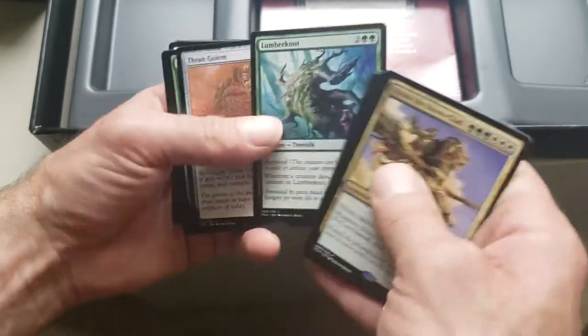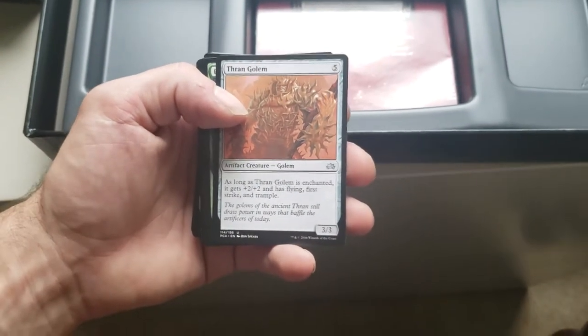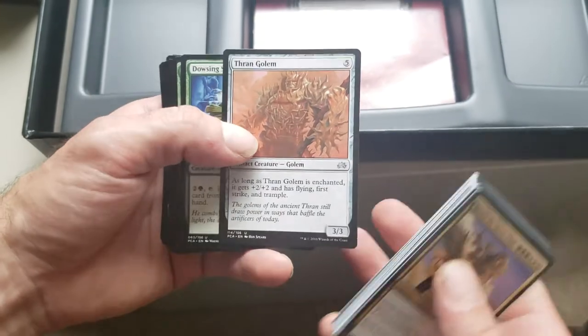Token creatures, your creatures, everybody's creatures. Thran Golem — if you have him enchanted, he gets +2/+2 and has flying, first strike, and trample. That's enchanted, not equipped — that was my mishap, sorry guys. Dowsing Shaman — tap and pay three land to return target enchantment card from your graveyard to your hand. So it's enchantment recycling.